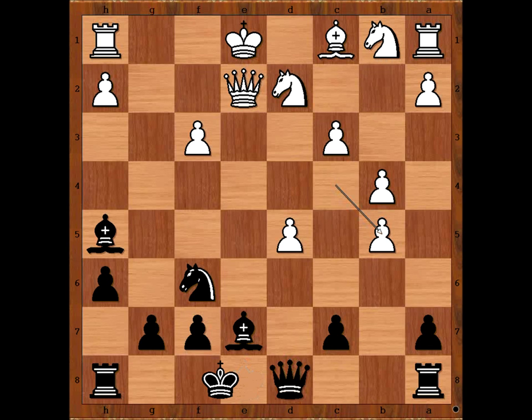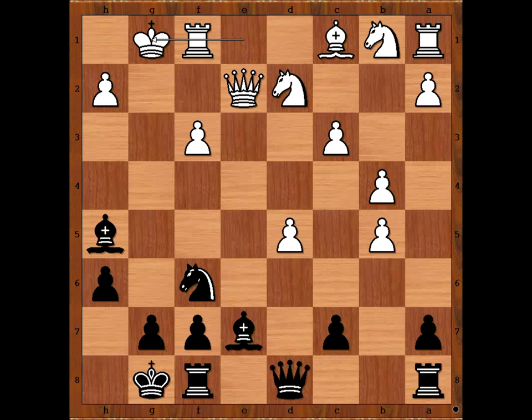The game continued. Pawn takes pawn on b5 and both players castled kingside. 16 moves have been played. Who is better — white or black? White is better materially. How about the king's safety? Which king is safer? Black king is safer. And black is better developed, especially after this rook to e8 move.